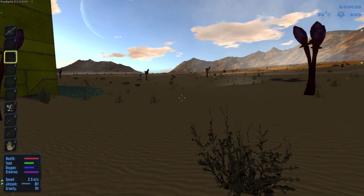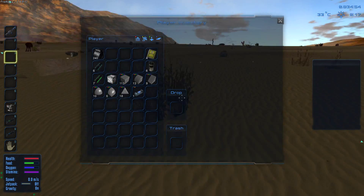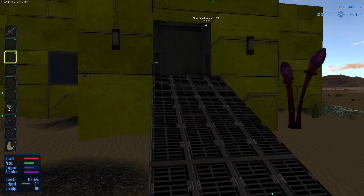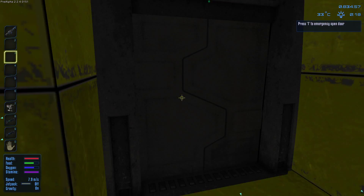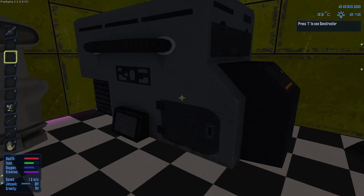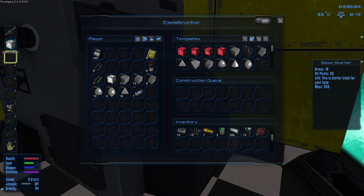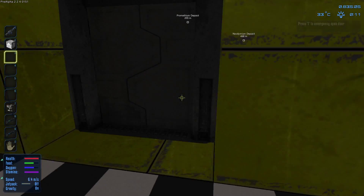It's getting dark but let's place the base starter. Oh — I didn't pick it up! I didn't even notice it wasn't picked up. Let's grab it — here we go, now it's in my inventory.